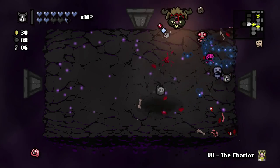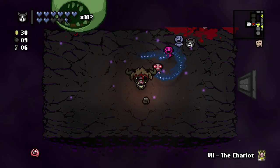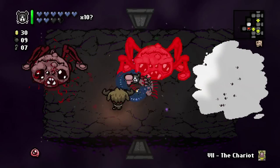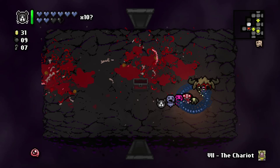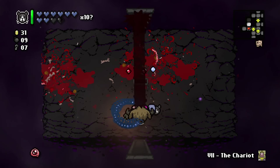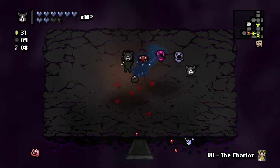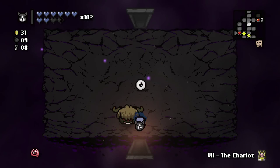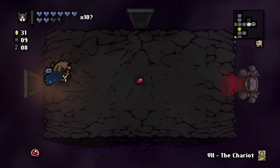We only need to fight Mega Satan once — just to unlock the ending, so we have it done. We get Guillotine. Kind of wish I hadn't picked that up. What Guillotine does is split our head from our body — shots still fire from the head, but the head will block tears. Well, we didn't have it on this save, so I've picked it up. Saves me having to decide on another run. It's really not a good item — well, it can be. It's an interesting item, I'll give it that.